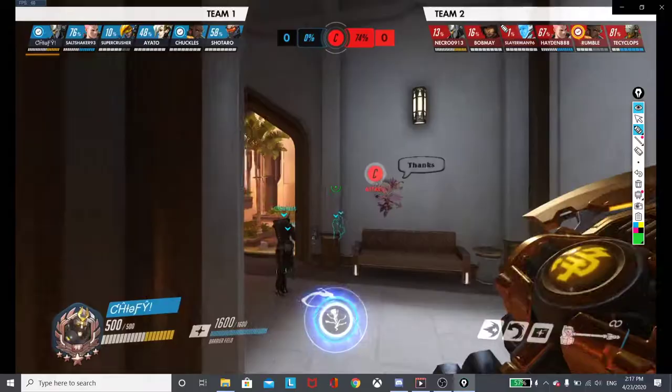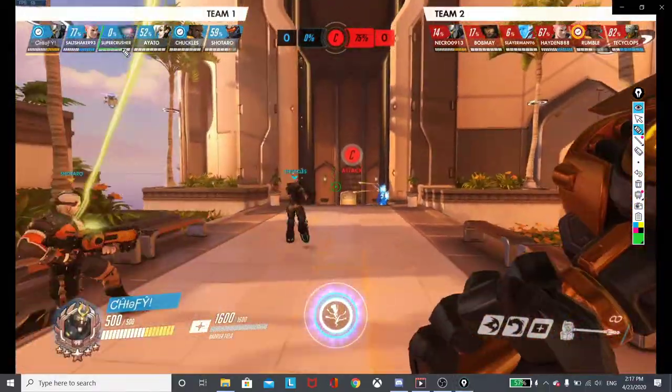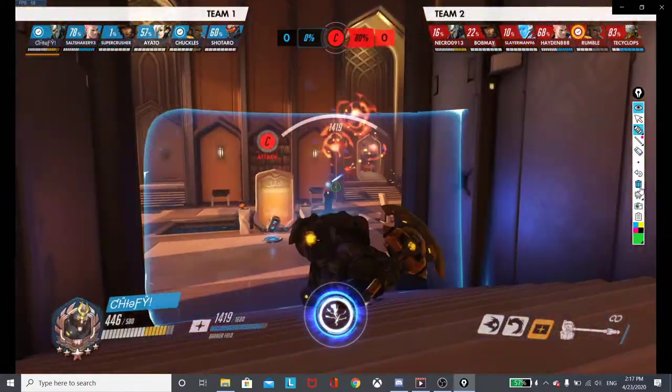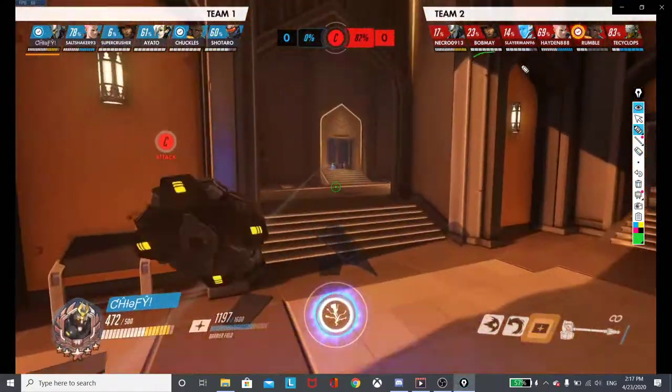What actually happened was Echo can copy a player on the enemy team. Slayer copied Supercrusher who's on Pharah, who's going to now switch to McCree. It's a good swap - the Pharah wasn't getting that much value, especially versus Bob Mays and McCree.